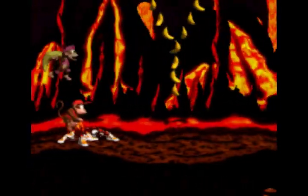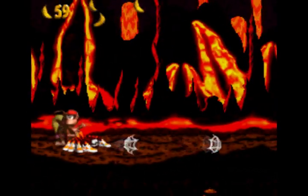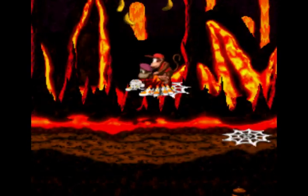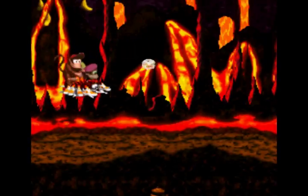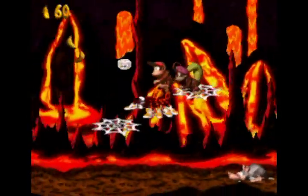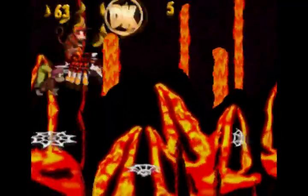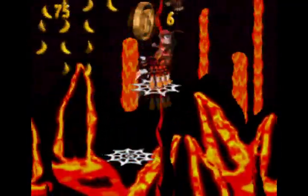We have a new animal buddy, though. This is Squitter the spider, in case you couldn't tell from these delicious 16-bit graphics. He can put these webs in the air somehow — they suspend. And there's our DK coin, my friends, because I'm going to get all of them. I'm going to get them all. I guarantee it.